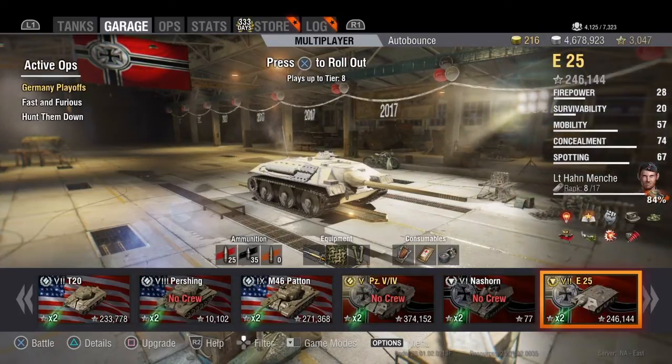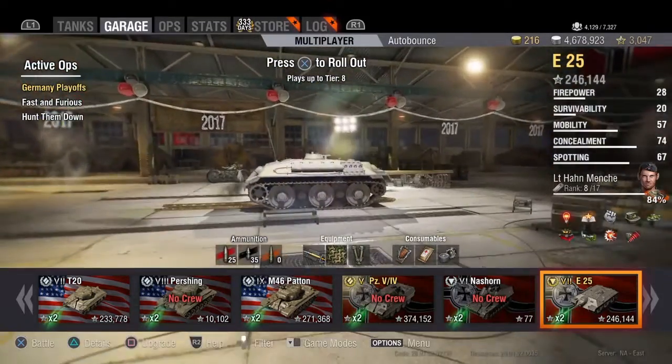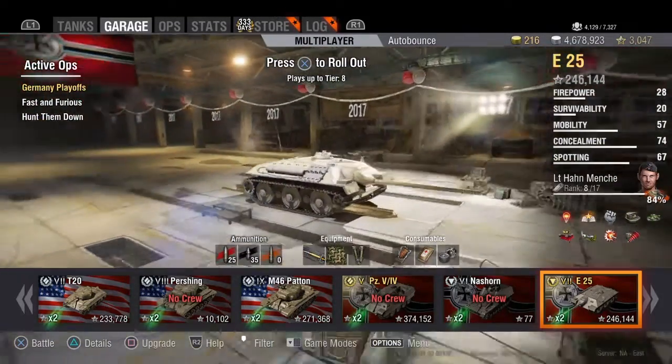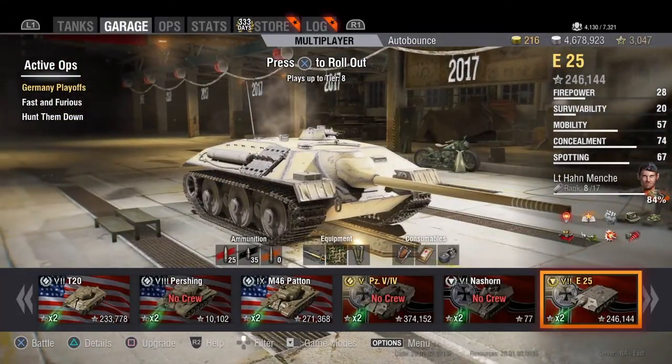Starting off with advantages — if you look to the right, the concealment value is 74. That is one of the highest concealment values in the entire game. I believe the AMX ELC is better, and a tier 5 tank destroyer variant that recently came out is a little bit higher. But other than that, this is one of the best camo values you'll see in the game. It's very low profile, which is why the concealment value is so high — and a direct result of that is your ability to stay hidden and fire on unsuspecting targets.